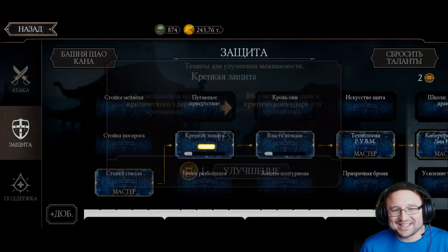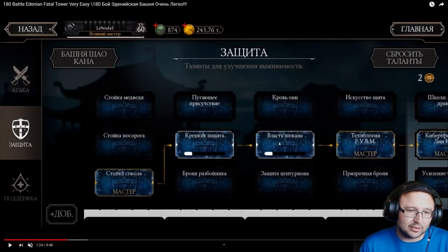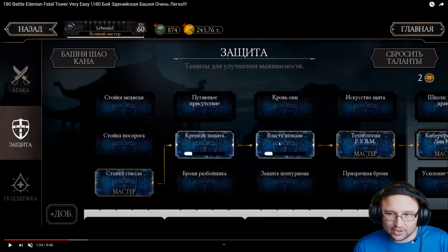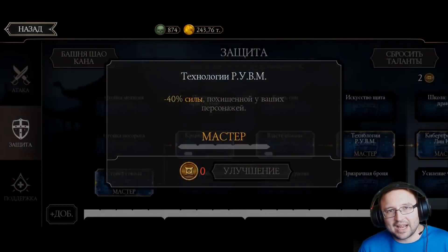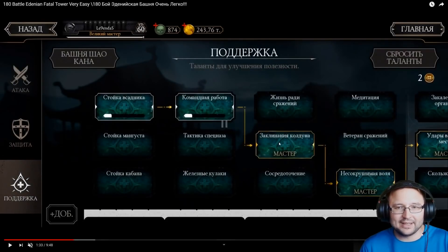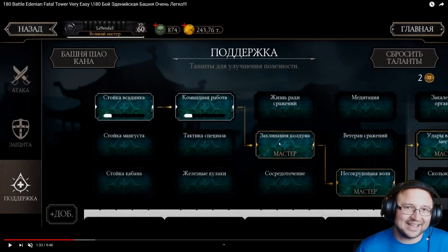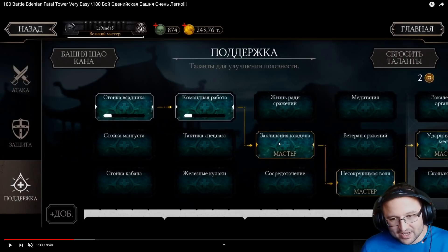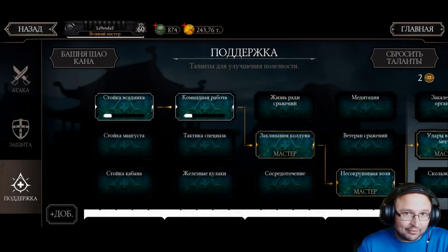However, there is a problem — everything is in Russian here, but the hawk stance is a must in the tower. Even while Ermac is draining the enemy team's life, one mistake — one character dies — you get the Revenant triggered, and that's it, they start regenerating. So Legendis put in another character to make sure this never happens: Injustice 2 Raiden.